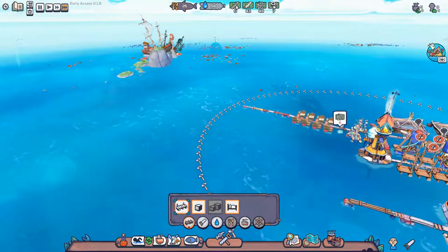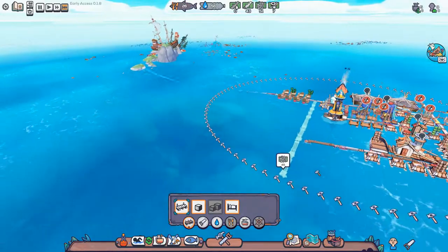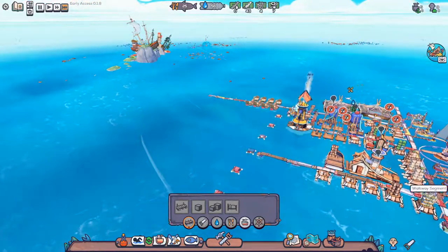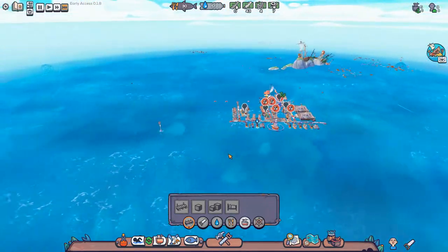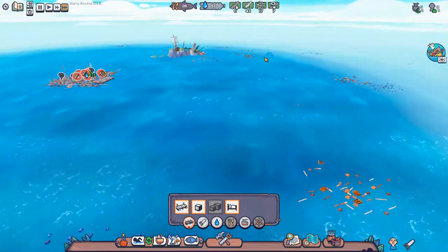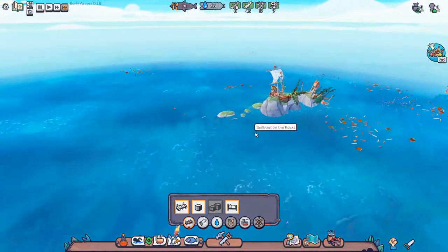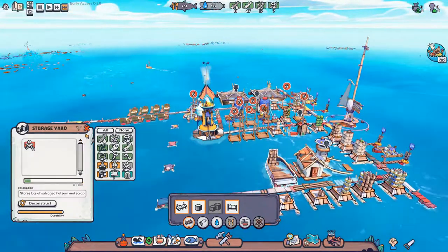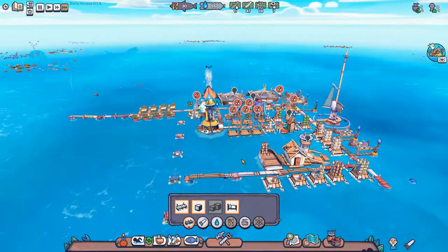Now we can build a cross here — let's build a cross that way. Hopefully they can walk across here, that would be very, very nice. So then have we fished all the fish? Oh, there are fish over here — fifteen fish left in this area, and then we'll move on. We built our storage — how much can it store? A hundred. Nice, very nice.